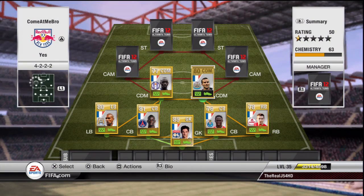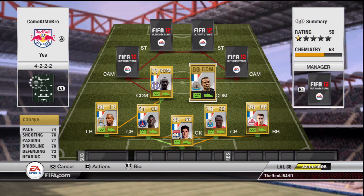The next center defensive mid is Johan Kabaye — a really good player as well. I could have got the Team of the Season version but just didn't have enough coins. He's got really good stats and I think his non-inform, non-rare card is just as good as some of his inform versions.